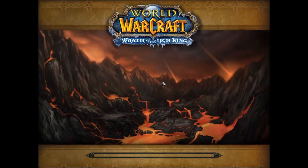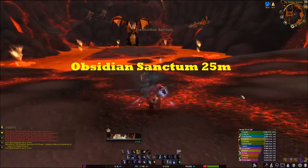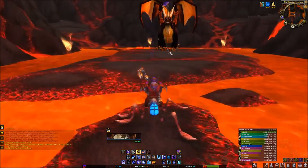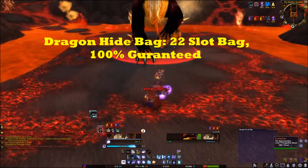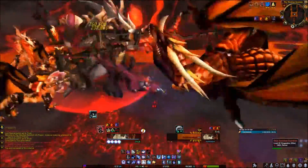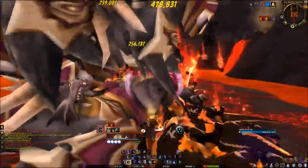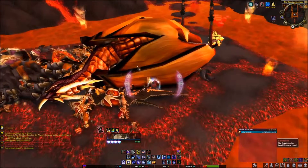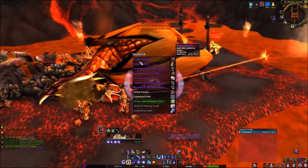Hey guys, welcome back to WoW Guide. We're going to be starting up in the Obsidian Sanctum, which is just located in Dragonblight, just under the Wyrmrest Temple. For this boss, just make sure you're on a max level character — you can easily solo him. He drops a 22-slot bag that's 100% guaranteed, and he also drops a mount: the Twilight Drake on 25-man, or the Black Drake on 10-man. As you can see, he dropped the bag right there, but I already have it in my bank, which is why I can't pick it up.